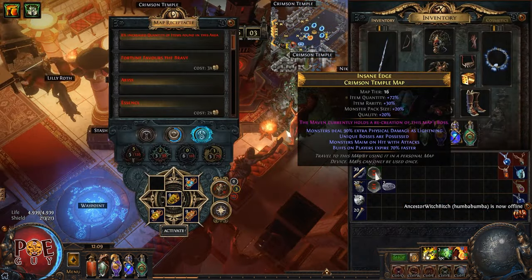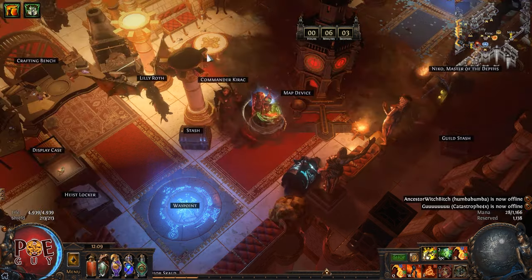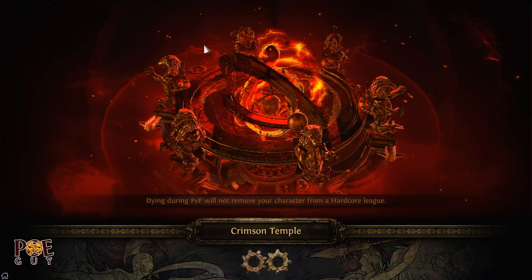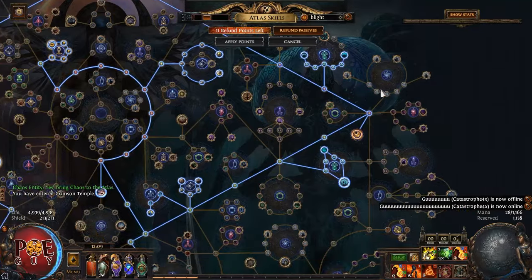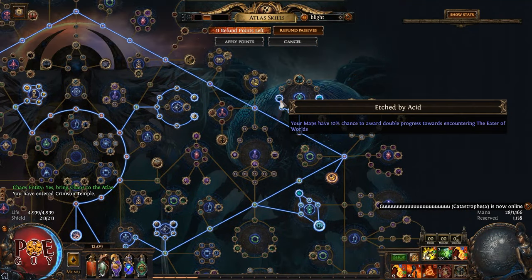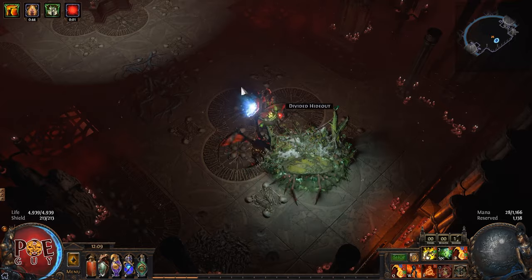Let's put our oils back and open a new map. This is fun — it's lazy play. Make sure you take the scarabs as indicated. Also, if we look at our Atlas setup, you will notice we also go for Eater altars, which is nice. We also have this node to get more progress towards the special invitation. This setup is all you want.